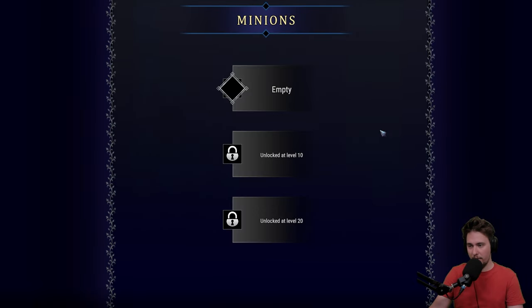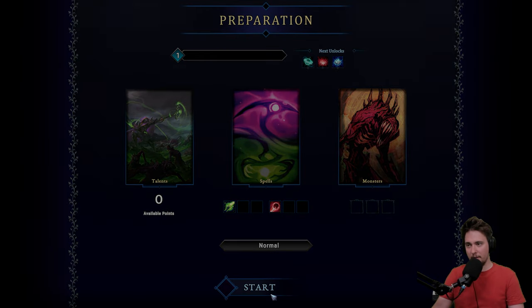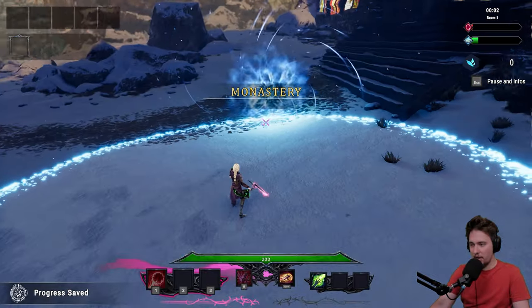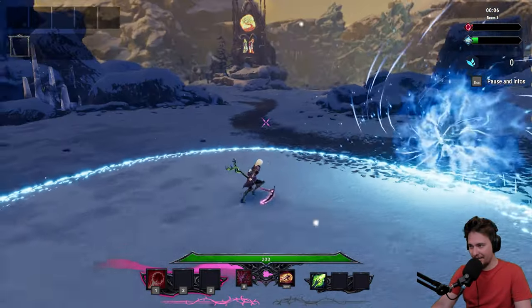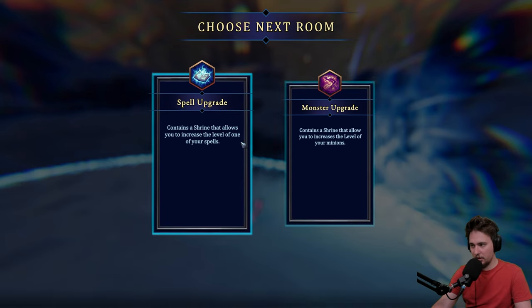We got some spells and we got some monsters — we don't have anything yet. Let's go for normal difficulty and get into this. The art style looks good, look at that. It's a 3D, third-person shooter kind of thing. Spell upgrade or monster upgrade — we don't have any monsters, so let's go with the spell.